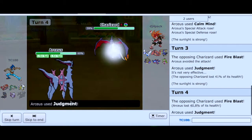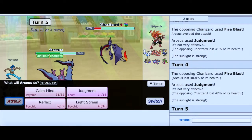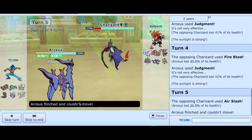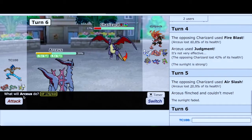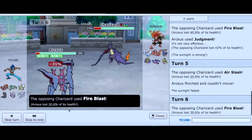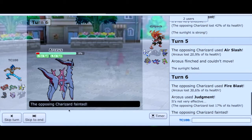Fire Blast — oh man, that would be a three-hit KO. This will not KO the Charizard. Go for another Judgment — oh, he's going to go for the Flinch chance. I get it. Let's go for another Judgment. Do not go for Air Slash again please. I want to knock out Charizard. Still doesn't KO. That's hilarious. Okay, so Charizard is out.